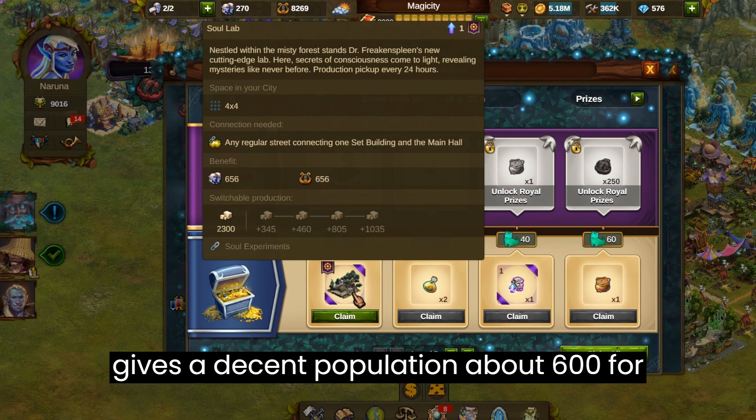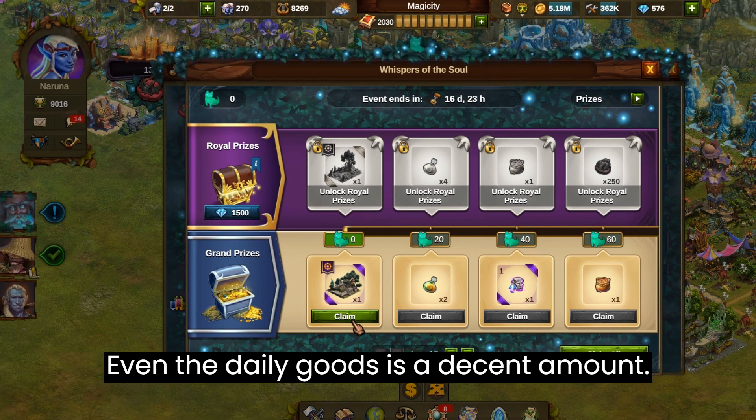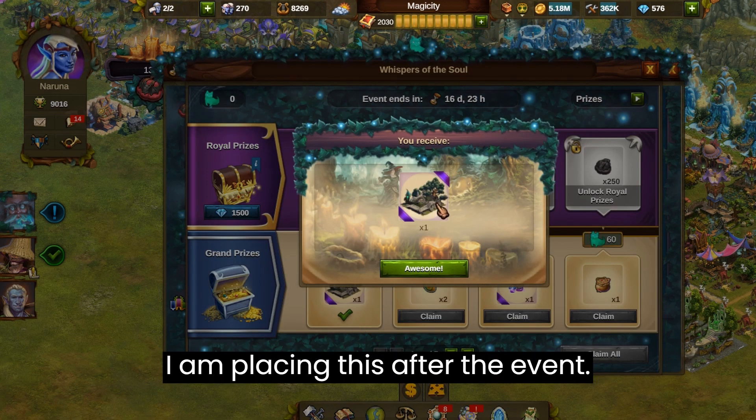The building gives a decent population, about 600 for my level, and the same amount of culture. Even the daily goods is a decent amount. I am placing this after the event.